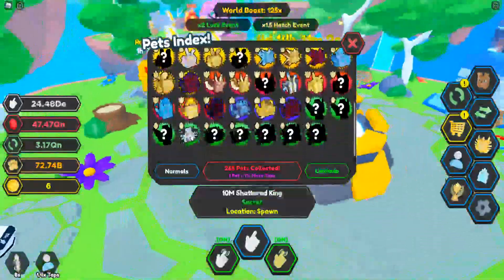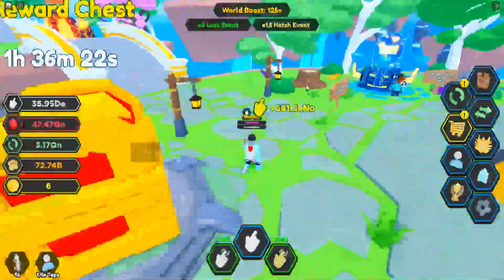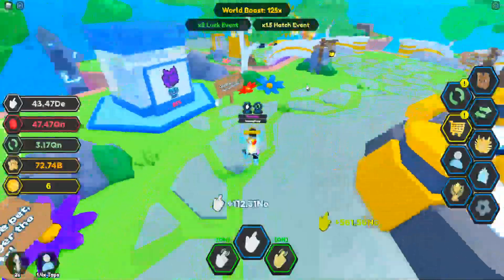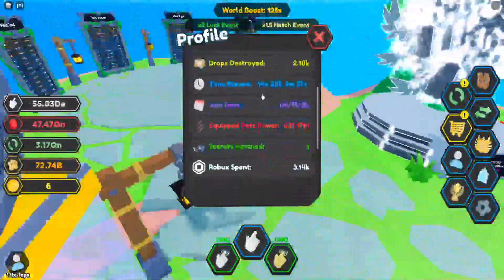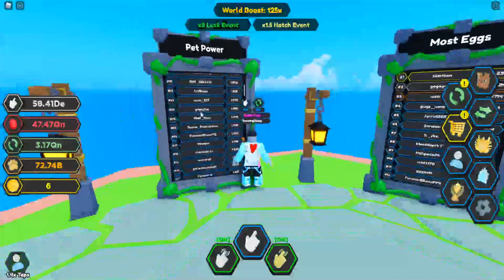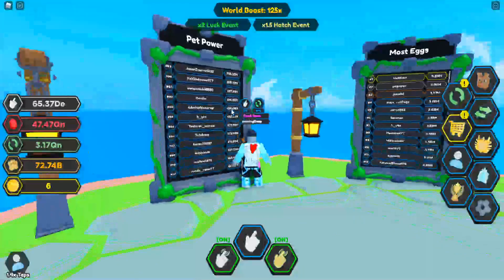If I get a limited index spot, that is the 10M Shattered King — I'm pretty happy with the event. The two-times luck is still here, so that's been really, really nice. My current pet power is 631 million and it's still climbing. I'm barely off the leaderboard — off by about 30 million.